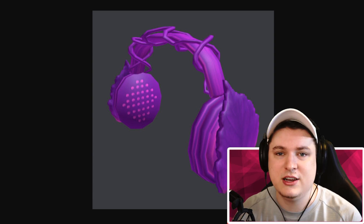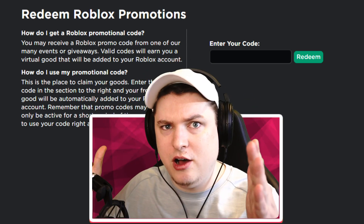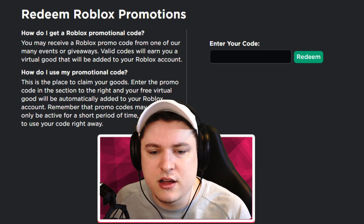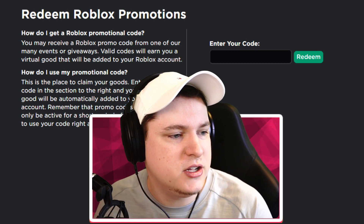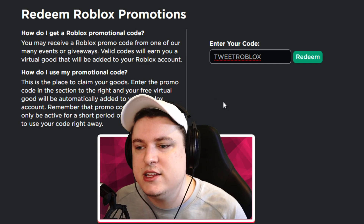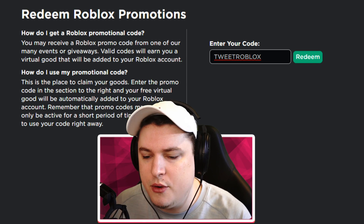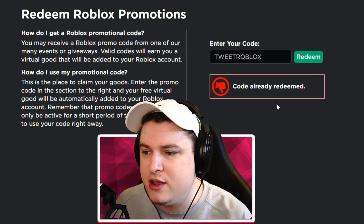If you just have a minute to spend, those are the items you're gonna get. If you have 10 or 20 minutes you can get all the other ones as well, which is pretty cool. First up we're gonna go use the codes on roblox.com/promocodes. We have three codes for this page. The first code is TWEETROBLOX, which hooks you up with the Bird Says shoulder pad.